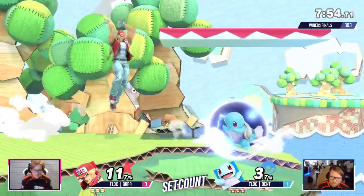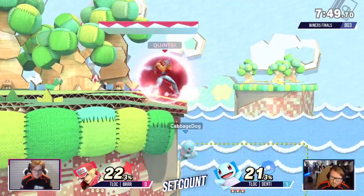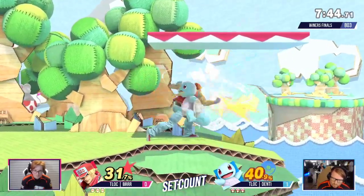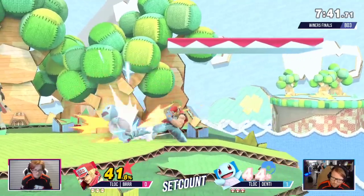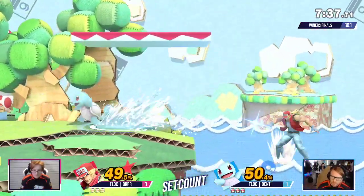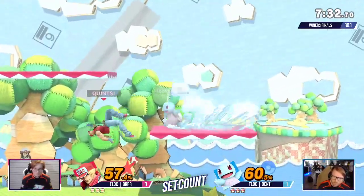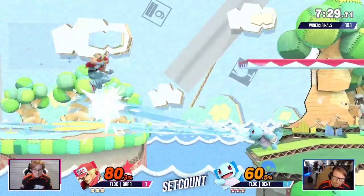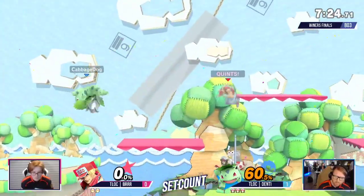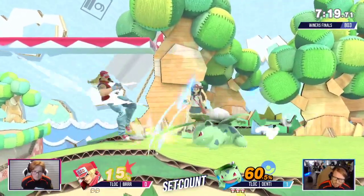Interesting choice — why do you think a Terry player would go to Yoshi's Island? They want to kill you. The small blast zones of Yoshi's Island, that's really the goal here. Terry also kind of likes platforms — being able to poke under you, all these setups. But the goal is they want to kill you. What's the goal of a fighting game? I think if you hit your opponent, they die. And that's really what Burr's goal here is — to hit Denti until he dies.